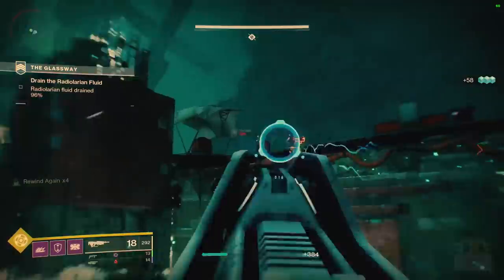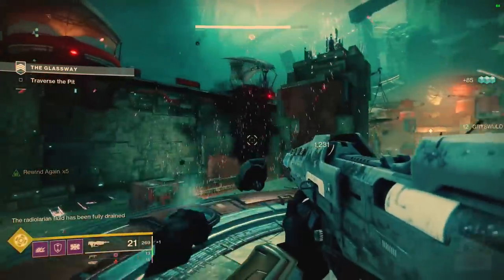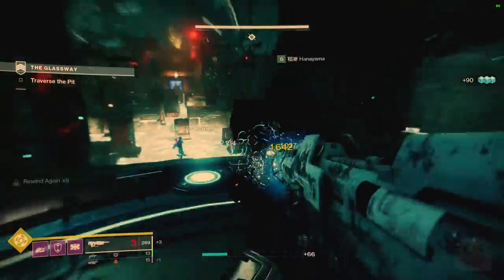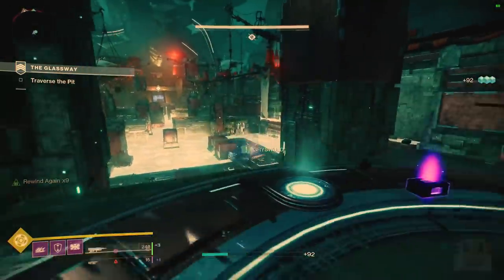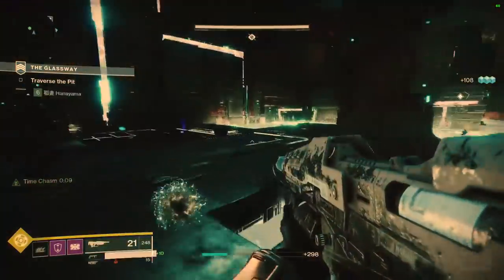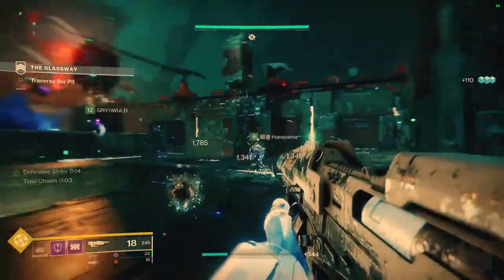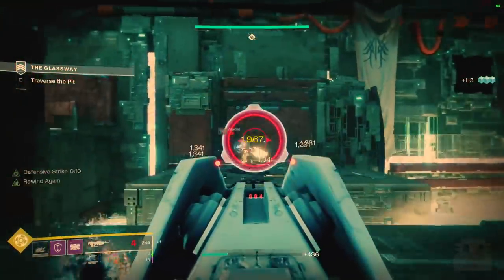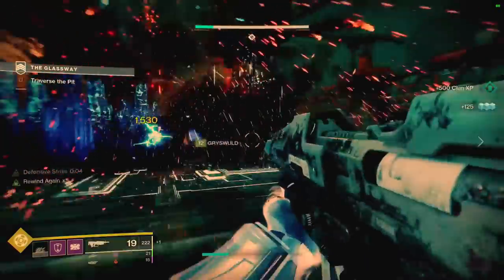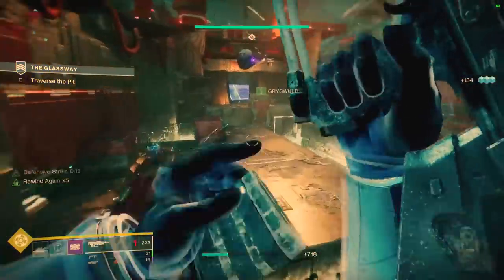Coming up at number 3, we have the Eyes of Tomorrow Power Exotic Rocket Launcher — the Raid Exotic for the new Deep Stone Crypt Raid. Its special perk, Eyes on All, allows the weapon to track and fire at multiple targets simultaneously while only using one ammo at a time, allowing for a lot more damage and kills. It reminds me of a combination of Wardcliff and Gjallarhorn. Its second perk, Adaptive Ordnance, increases damage of the next volley after killing four or more combatants with a single volley. It feels like a major-killing weapon.